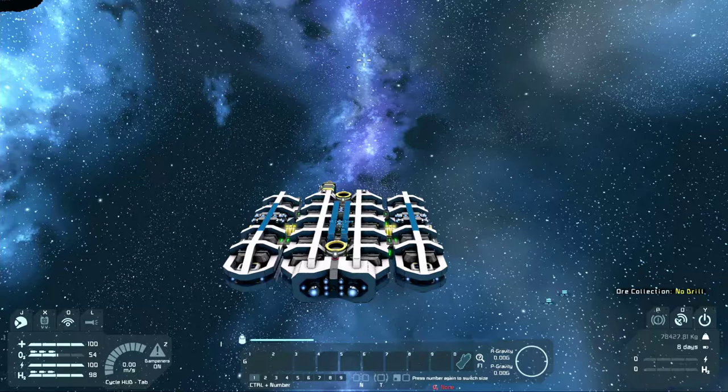Ion thrusters work on mostly a logarithmic curve — as I get farther and farther down into the gravity well, they get less and less effective to the point where they're just not effective at all. If I were to take this ship loaded into a gravity well, I'm gonna crash. It does not have the thrust capability to hold me aloft. In a gravity-type situation you want that thrust, and because ion thrusters are so ineffectual inside a gravity well, you're on a suicide run.